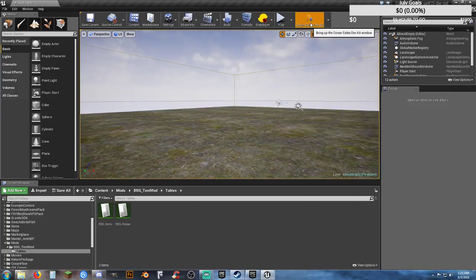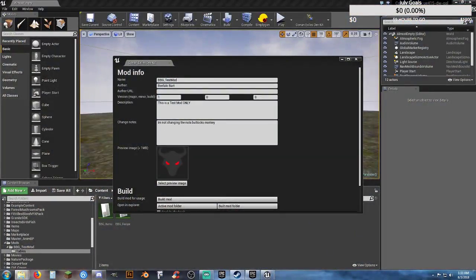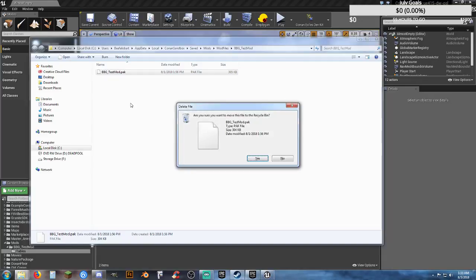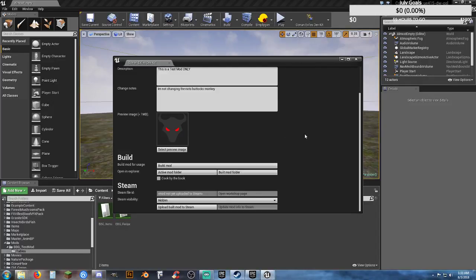I'm going to click on Conan Exiles dev kit. One thing I want to do — I've already got the folder open where it saves to, and I'm going to close it. If you don't know where it saved your files to, it's a difficult location to find, especially if you don't know where it is. The built mod folder — I'm going to click on that, it'll open up. I've already got this mod there so I want to delete it, because that was made on the first. We're going to delete it — that is no longer the current mod.